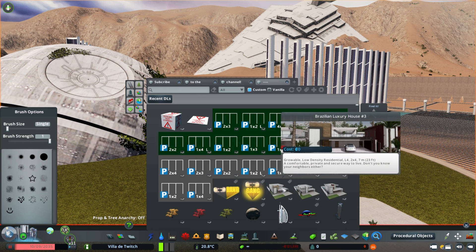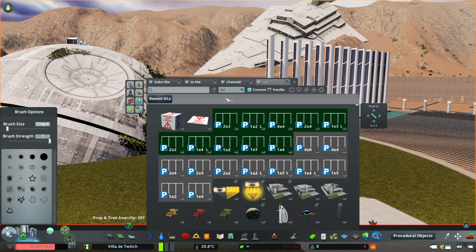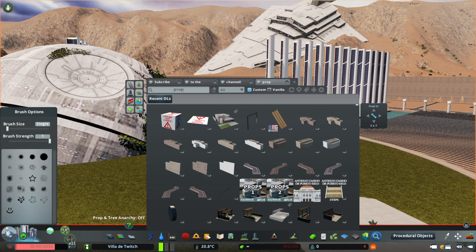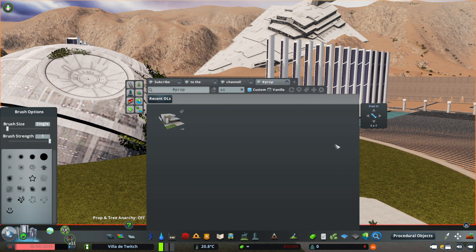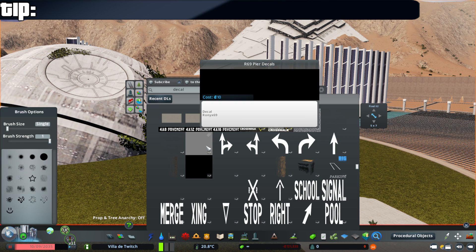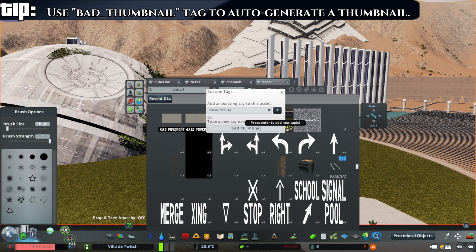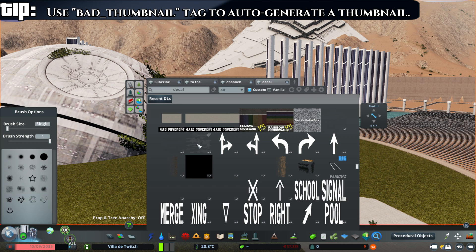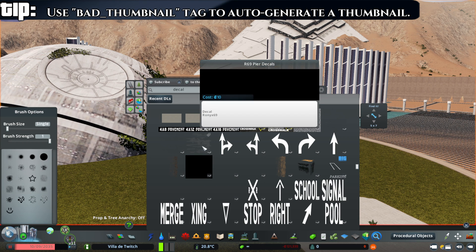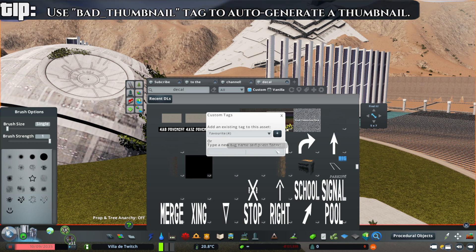Let's give something a custom tag of the word 'prop,' which we know is going to be in so many other descriptions. If I type 'prop' in the search bar it'll show me so many things, but if I put the pound sign in front of it, it will show me only items with that custom tag. Another thing you can do with custom tags: when you see items that have just a black square for their thumbnail, you can give them the custom tag 'bad_thumbnail' and the game will try to generate a thumbnail for them. You can see it does have a bit of a thumbnail now — at least it's not that giant ugly black square.